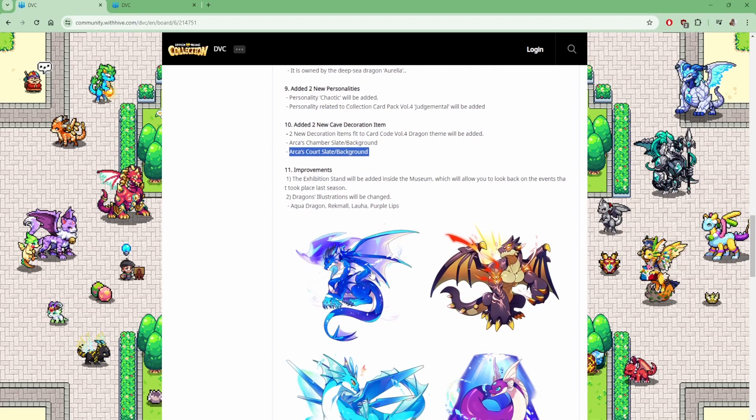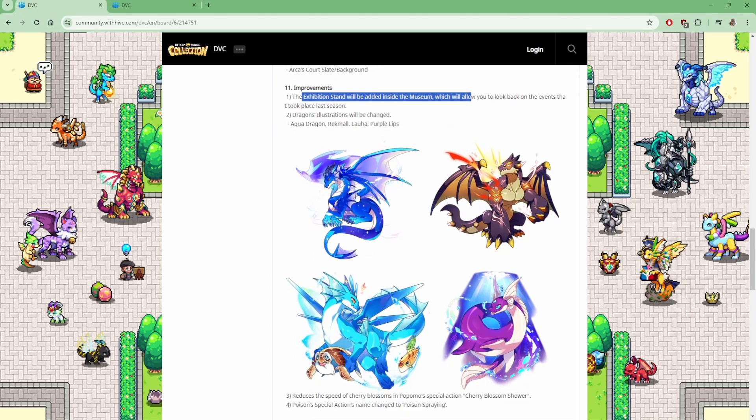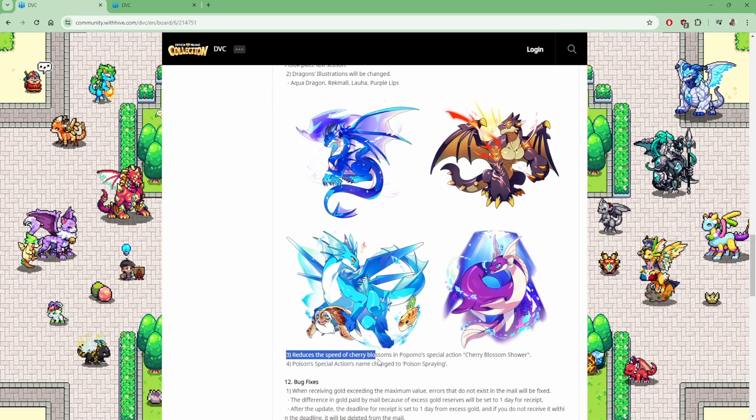We got some improvements. The exhibition stand will be inside the museum, which allows you to look back on the events that took place last season — which is nice. We got new art for Aquadragon, Ragmall, Lauha, and Purple Lips — they look absolutely amazing. Reduce the speed of cherry blossoms in Popomo's special cherry blossom shower. Poison special action name change to poison spraying.